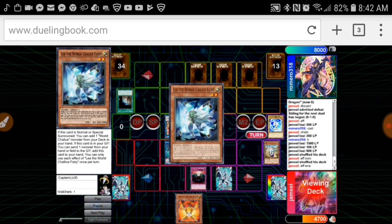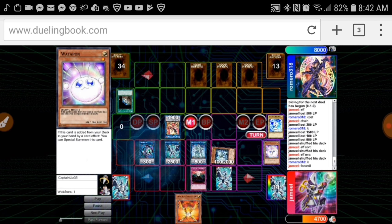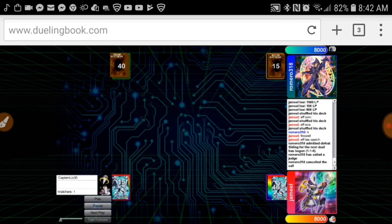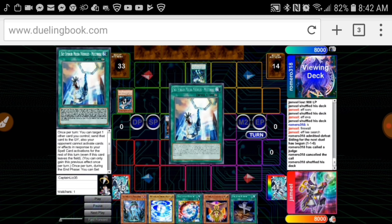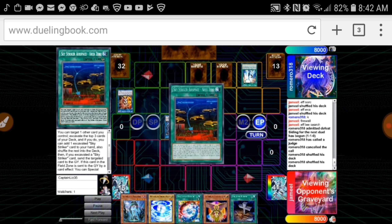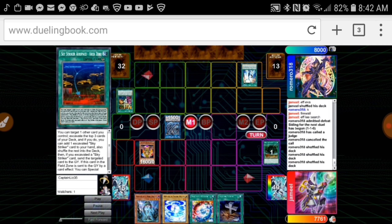Honestly, I feel like the best way to fix Droll and Lockbird is to make it so both players can't play — it lasts for two turns. I don't think it should last for just that one turn because that creates a massive swing in tempo. If Droll lasted not only the opponent's turn but your turn as well, then people would honestly think twice about it — because it's like, my opponent can't play but I'm not gonna be able to play either. That would be the best check and balance for Droll, lasting through both players' turns.